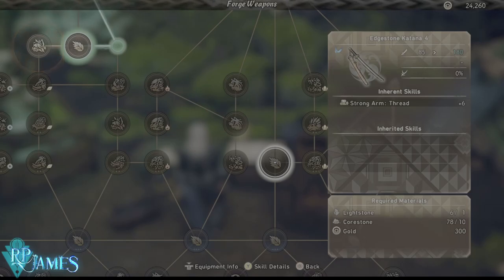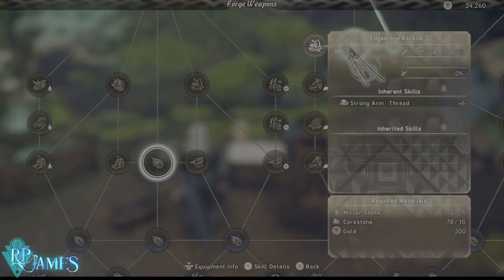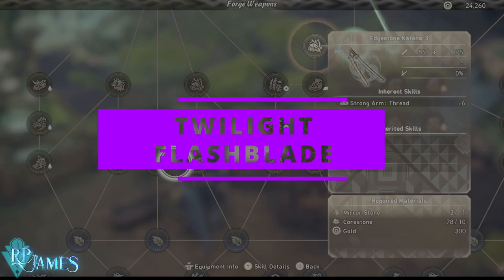There is one weapon with a little bit more damage and a slightly better inherent skill, but it requires a light stone — and you don't get access to light stones until the final map of the game. That's why we have the Edge Stone Katana: it needs mirror stones, and you can grind for mirror stones on the very first boss you fight starting Chapter 2, which is very early in the game.